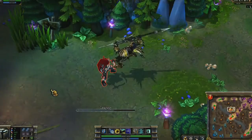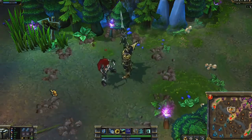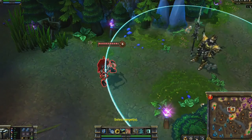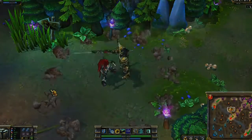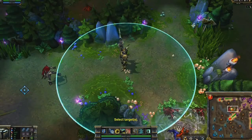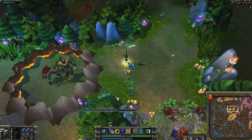Jarvan's ultimate is Cataclysm. Jarvan leaps at a target enemy, damaging it and creating a ring of impassable terrain around the landing zone for a few seconds. Jarvan may reactivate the ability to destroy the terrain if it suits his purposes. Cataclysm combines well with Dragon Strike and Demacian Standard, allowing you to block off an enemy and simply back off if needed.